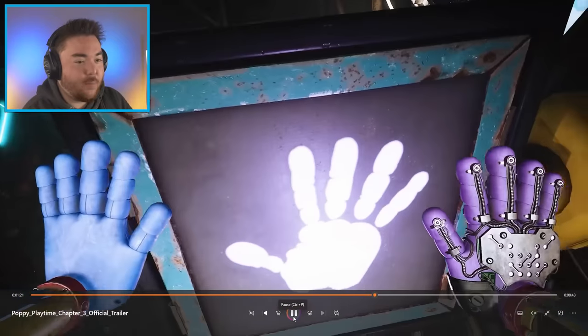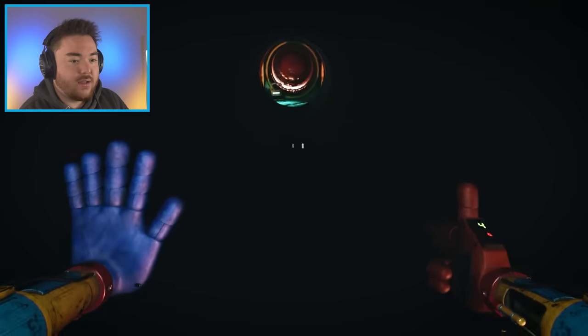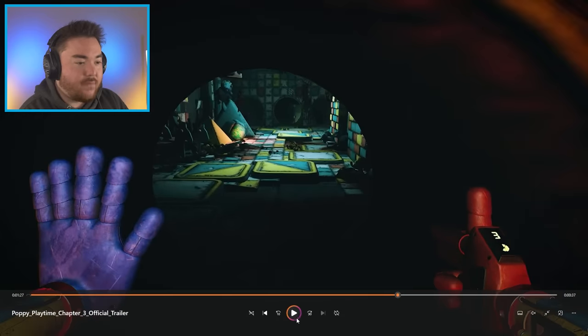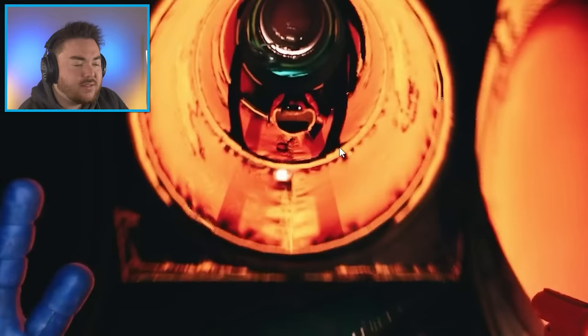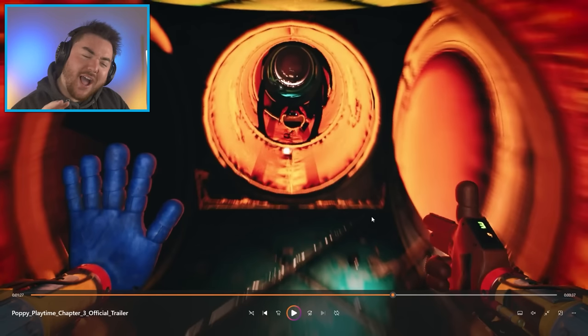And then we got the new purple hand right here, and then this is the new cave system I was talking about earlier — it looks all integrated into the cave. That looks so cool. That's what I was confused about when I was watching this — that's Dog Day, and he's tiny. He's not what we saw in the trailer before. Is there like a tiny version of them and then a big version of them?